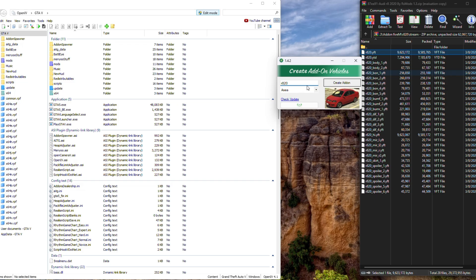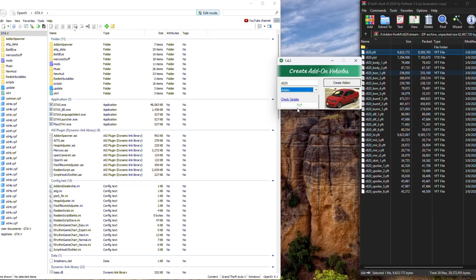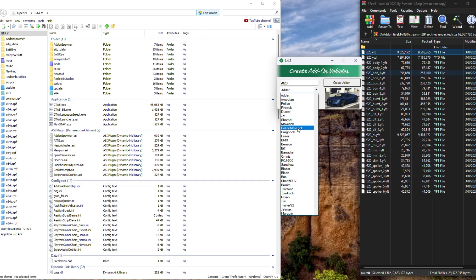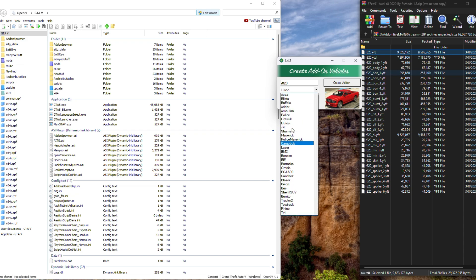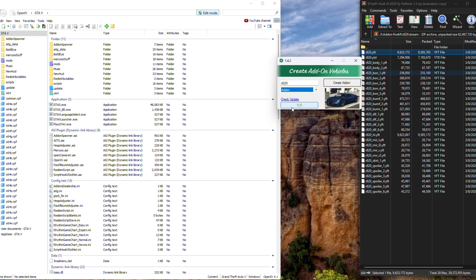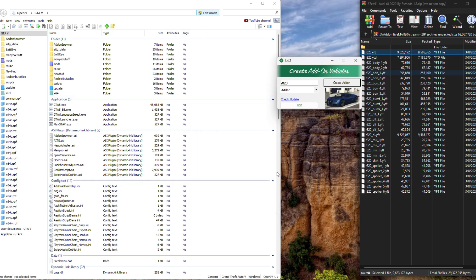Since this is a two-door car, make sure it's set as a two-door car. Don't try to make it a Maverick, a helicopter, a semi, or a bike — put the vehicle type as what it actually is. Go ahead and select Adder, then click Create Add-On and save it to your desktop.